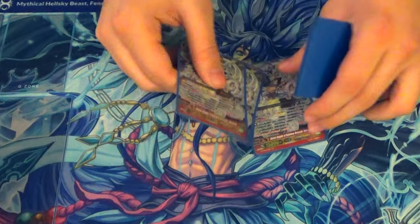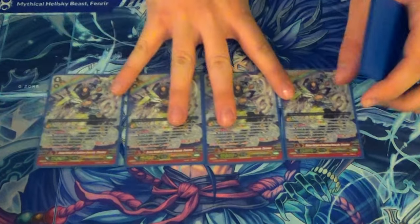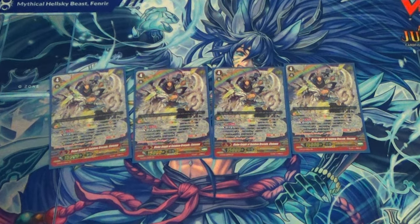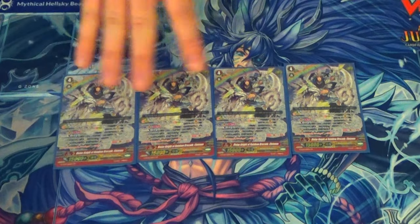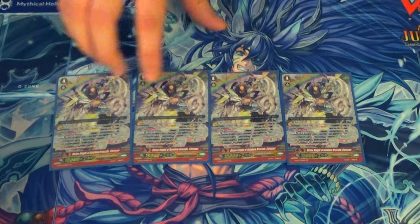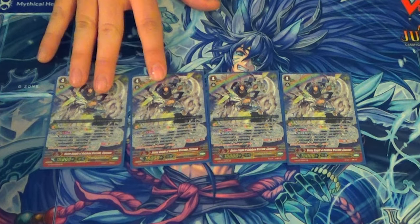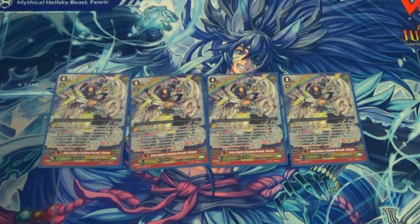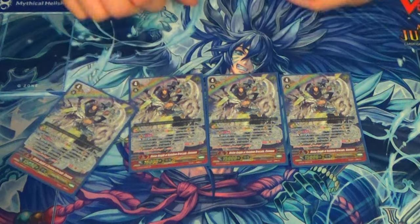Four copies of Divine Knight of the Rainbow Brocade Plotness — I call him Ronnie James Dio. Brave, counter blast one, soul blast one, choose a card in G zone to turn face up. For every copy of him face up in G zone, call a grade two from deck. GB3, if you have five or more rear guards, he gets plus 10k and a crit. Typically I use this as a finisher — get your full field and ram it down your opponent's throat, or just fill your field and empty your soul to put that perfect guard in the drop zone. This is probably coming out when we get Brave Lancer and all that, but I love his art.